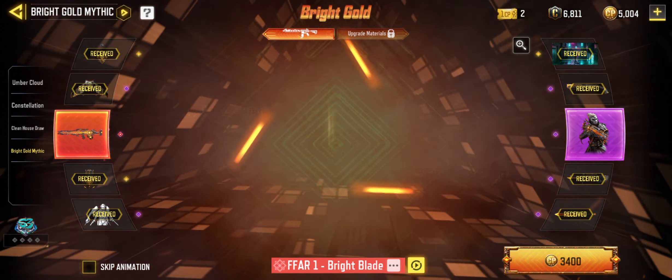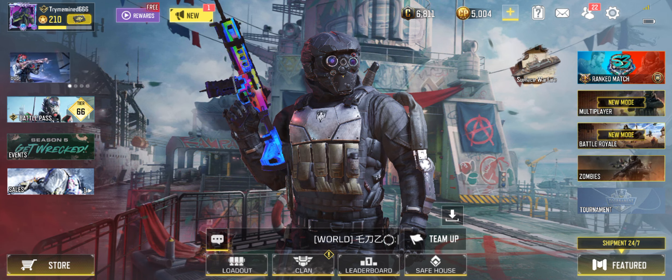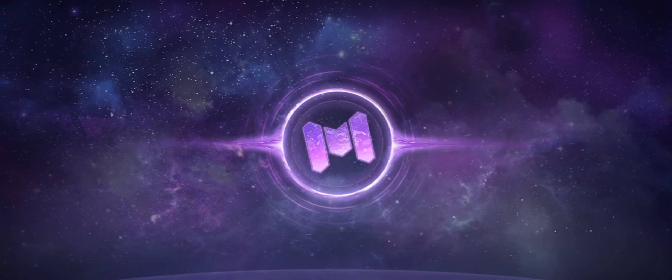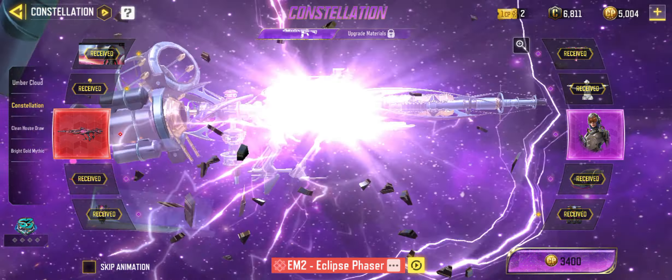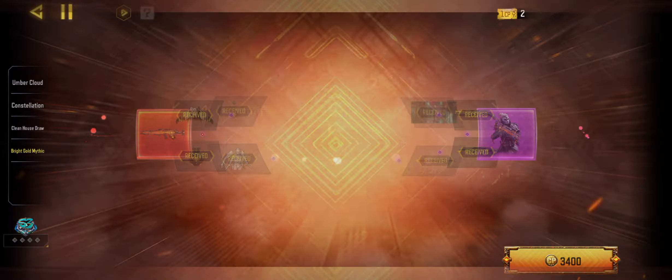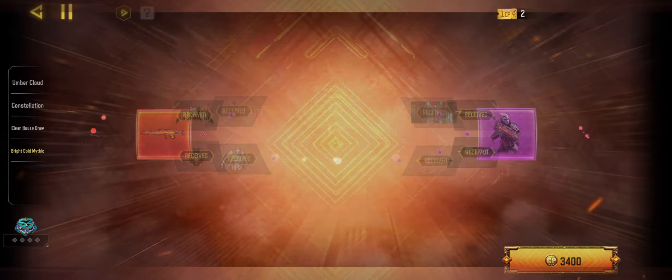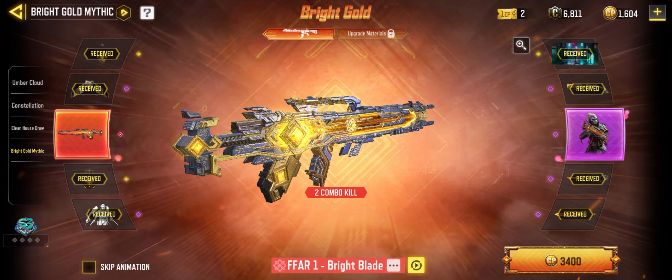Here we go — we got the FR1 mythic draw and we only have 5,000 COD points. We could also go for the EBR EM2 mythic, but this one's on standby. I'm just gonna go for the mythic FR1, so we're gonna hit it once.